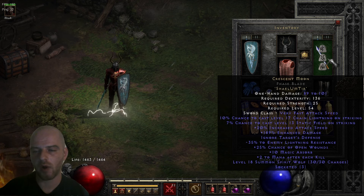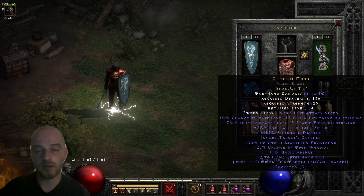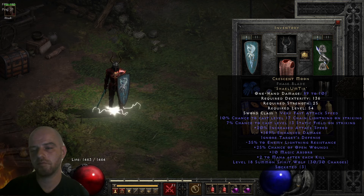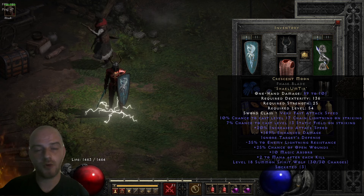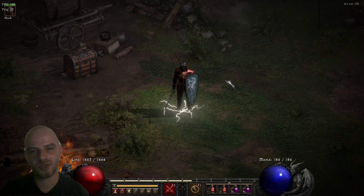This is a very enabling item for that character specifically. It's quite a strong runeword, very cheap to make requiring only an Um rune which isn't that high and easy to obtain, and you get a lot of stats in return. It works well on Act 5 mercenaries, on barbarians, and especially well on Zeal Paladins. You can use it on lightning sorceresses but there are probably better alternatives. Hope you liked it and learned something new — if so, consider clicking the like and subscribe button. Stay tuned for the next one!